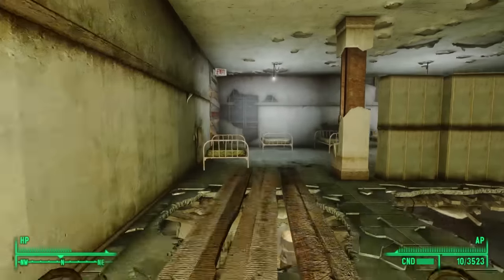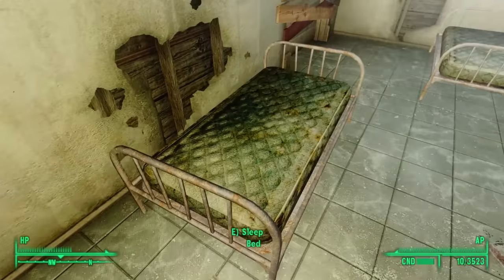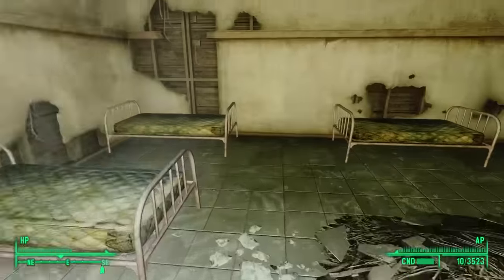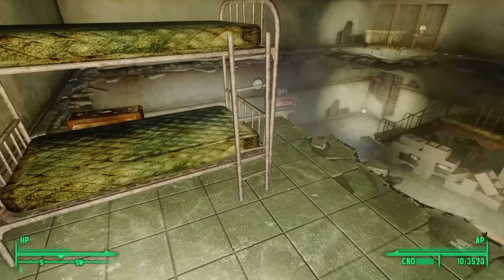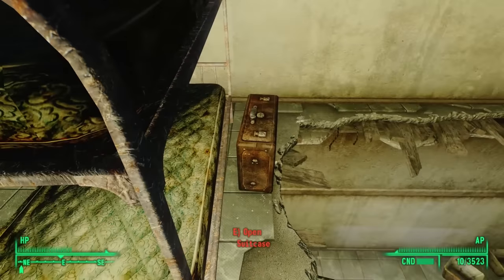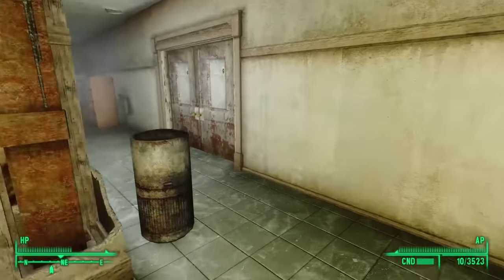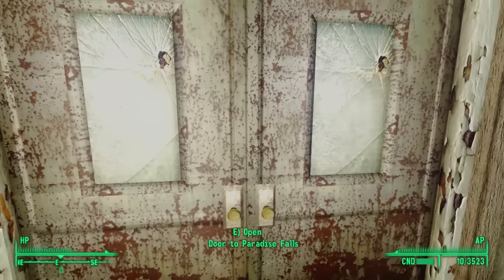The bottom floor of the barracks doesn't have much else. Heading upstairs, we find the slavers' beds. Interestingly, none of these are set to owned, so we can sleep in any of them. We find a pre-war book inside a suitcase next to a bunk bed, and after looting scrap from some lockers, we can hop down and exit the barracks back out to Paradise Falls.